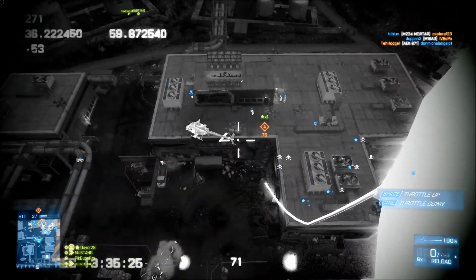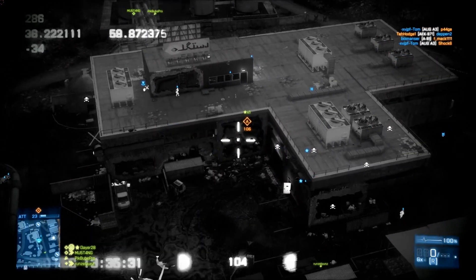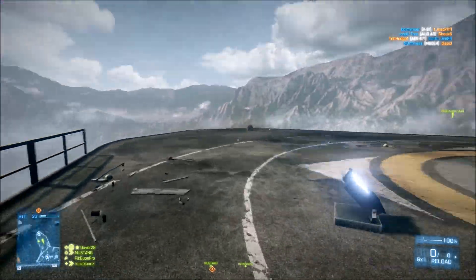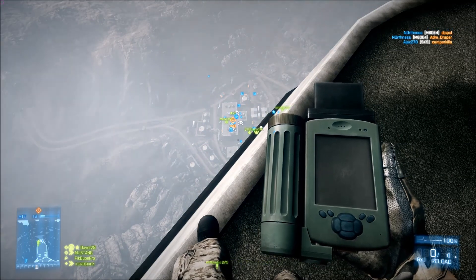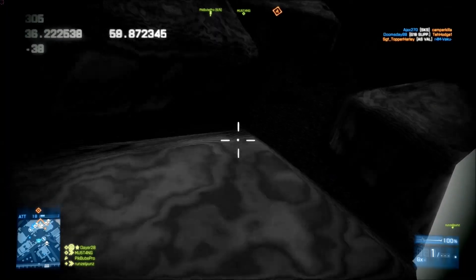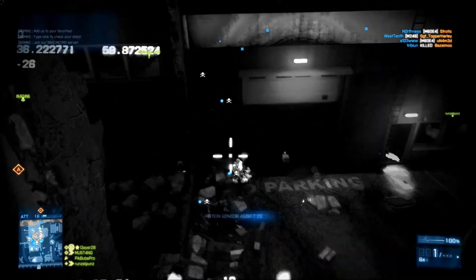This is the only area where the MAV gets a bit less use — inside the building. You can still fly the MAV in there; I'll let it fall down and fly it into the hangar. But it's not of a lot of use because it tends to get shot down pretty quickly, though you can still use it — for example, park it around in there.